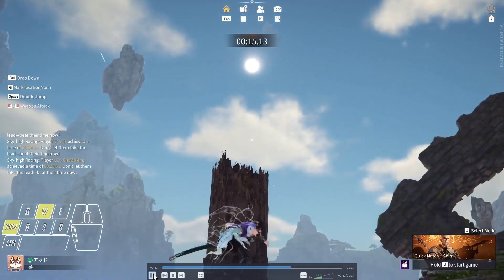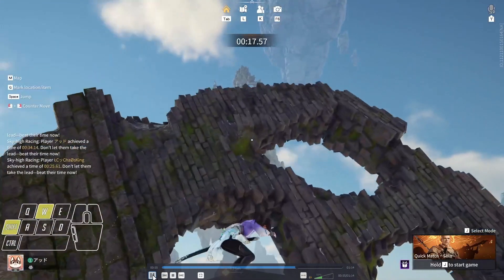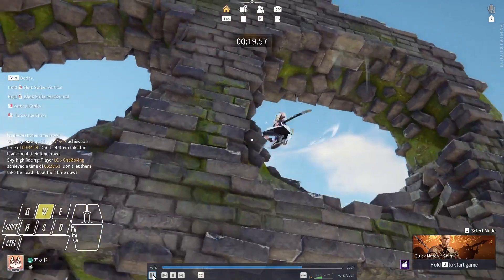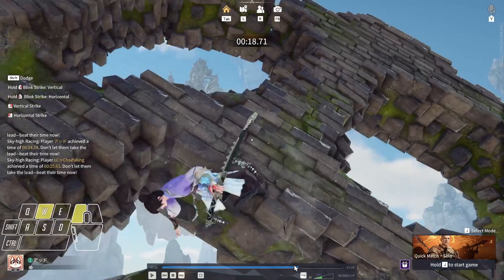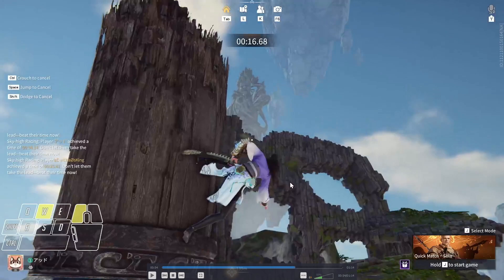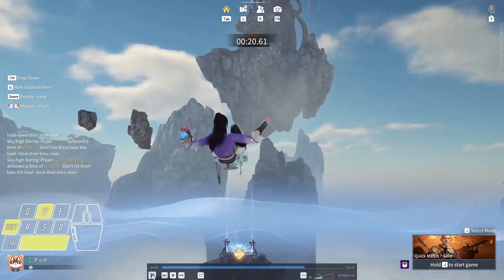This wall here you can do a scale rush off of it and it's very fast. On this wall, if you can land in between the holes it'll turn and you can just go through the hole. It's pretty forgiving as long as you can stick to it.